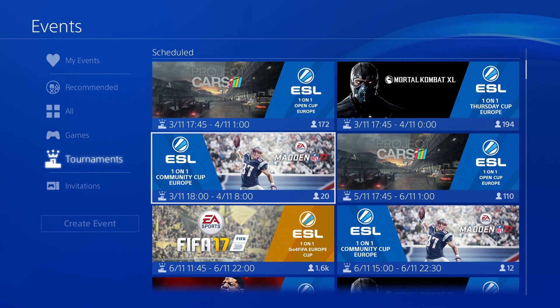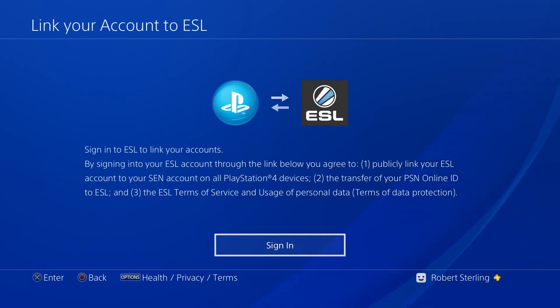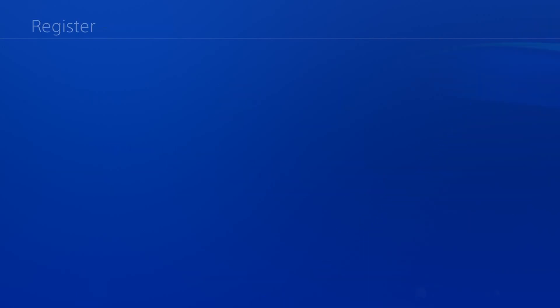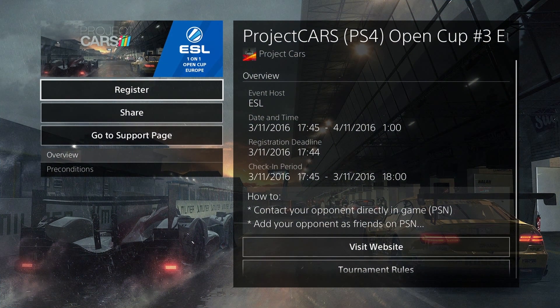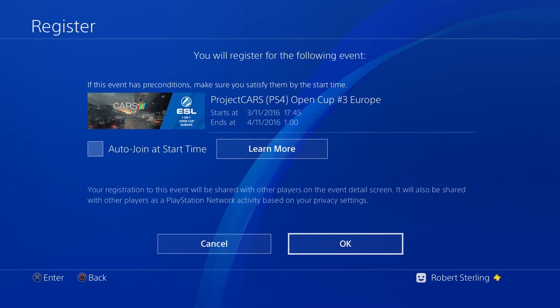The new Tournaments tab is where you can check out all upcoming and previous Cups. Simply link your PSN account to ESL, and you're ready to start competing. Signing up to a Cup is just one button press away. You can even choose to automatically go to the Match page when your match is ready.